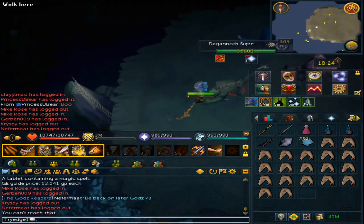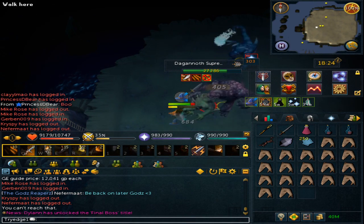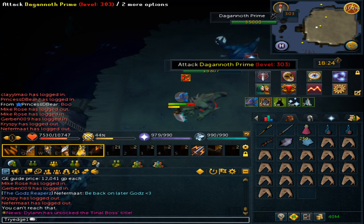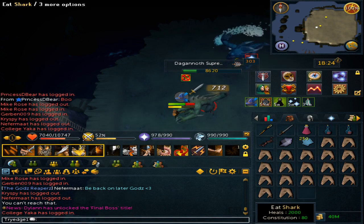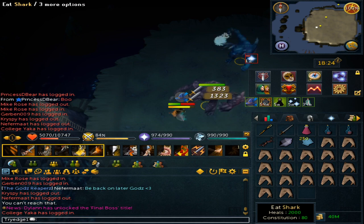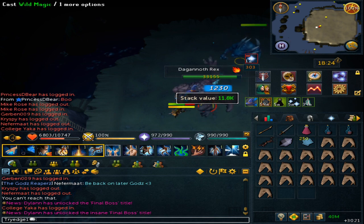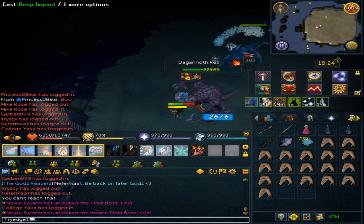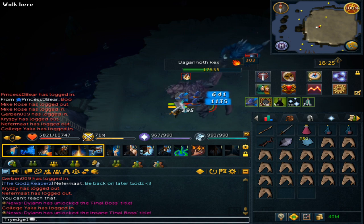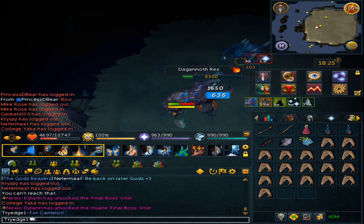Dagannoth Supreme will attack you first — kill it. On your first entry, all three kings will be attacking you at once, which deals a lot of damage, but don't worry. After killing Supreme, switch to your Armadyl Battlestaff and kill Rex. You can use Devotion for this first part. You will be face-tanking initially, but after killing the second Dagannoth, it becomes significantly easier.